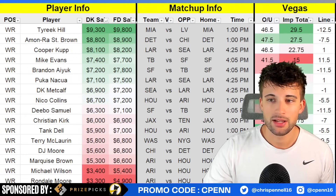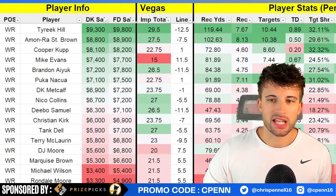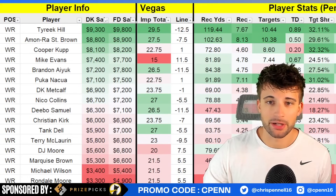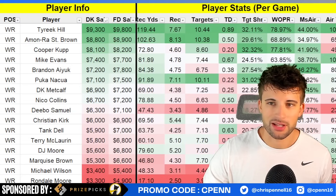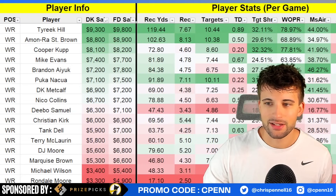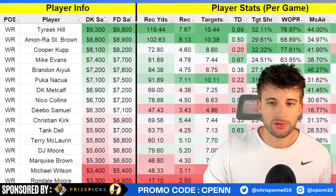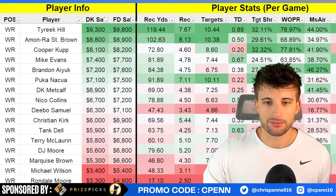Cooper Kupp is a little bit too cheap, in my opinion, at $8,100. I know it's been a bad three-week stretch, but that should mean low ownership, and it does project well on a per-dollar basis. For Brandon Aiyuk, Deebo Samuel, and Mike Evans — I like all these guys. Looking at how Tampa Bay has fared versus wide receivers, they're currently allowing the third most points per game to the position at 43 points and 197 receiving yards. Brandon Aiyuk has a ton of upside: 46% market share of the team's air yards, 15.18 points on the season, seven targets per game, and a 27.5% target share. If you're playing Brock Purdy, you need to play at least one of these guys, with Aiyuk being the preferred option. Deebo Samuel is a little cheaper, not as involved in the passing game, but has big-play upside and gets some rushing attempts as well.